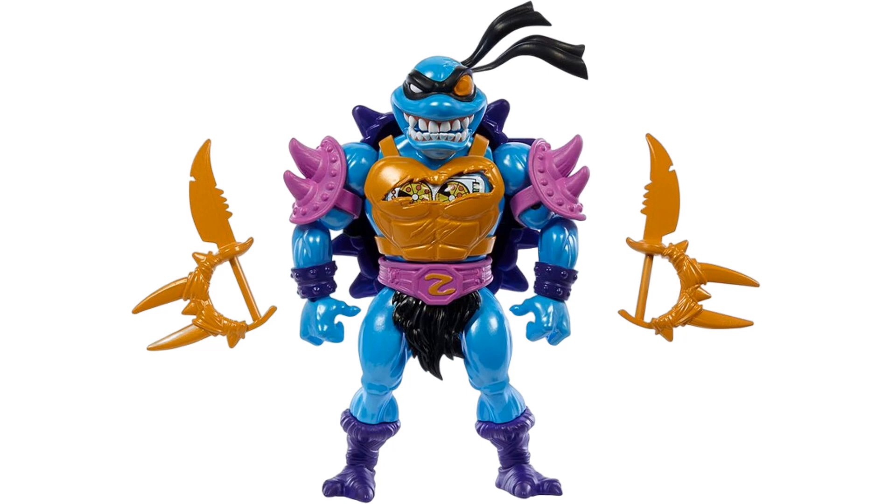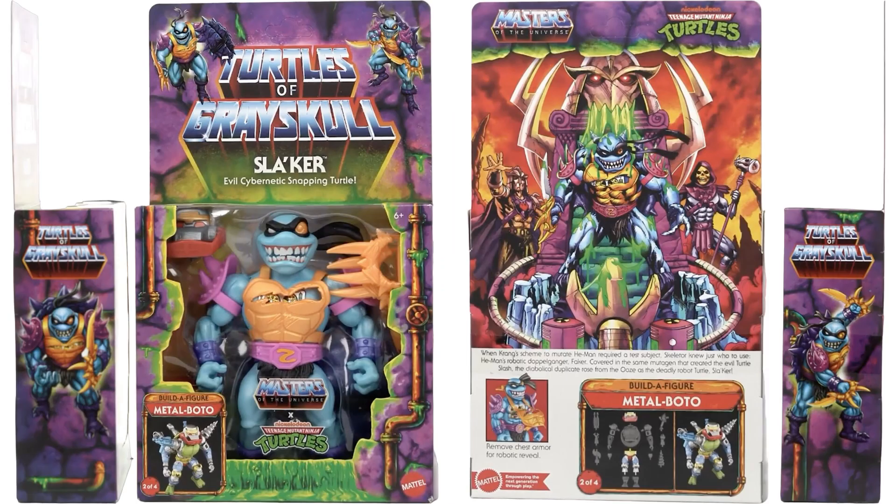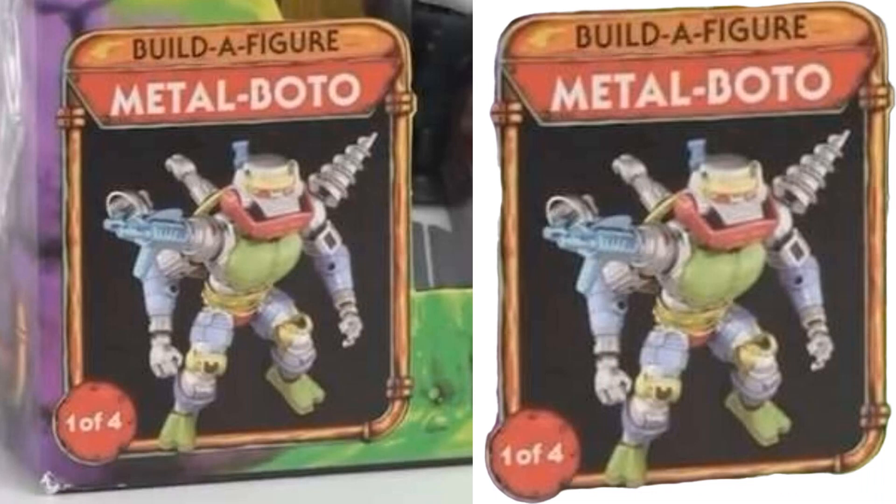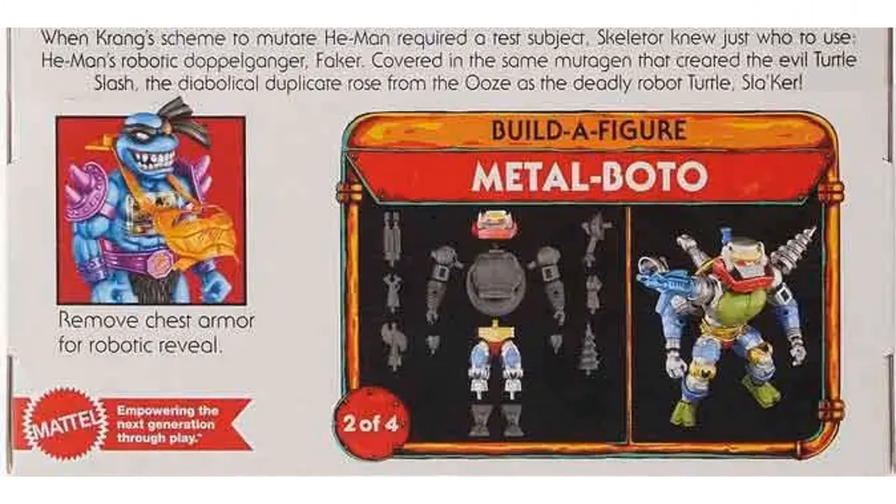Here's Slacker — which is Slash and Faker merged together. You can see the chest plate is busted open showing the controls inside, just like the regular Faker, and he's got two knives with slash spikes. There's Slacker in package from the sides, front, and back, also showing the Build-a-Figure piece — one of four pieces for Metal Bato.